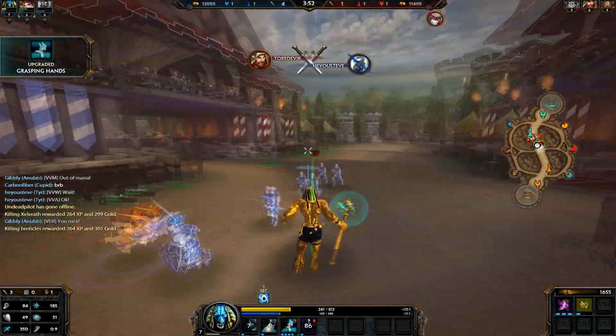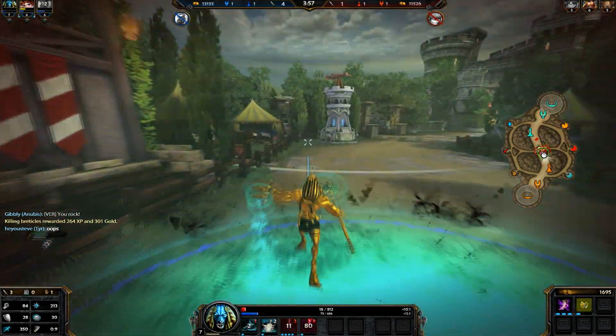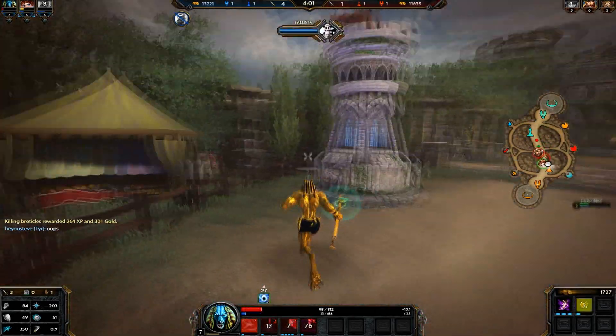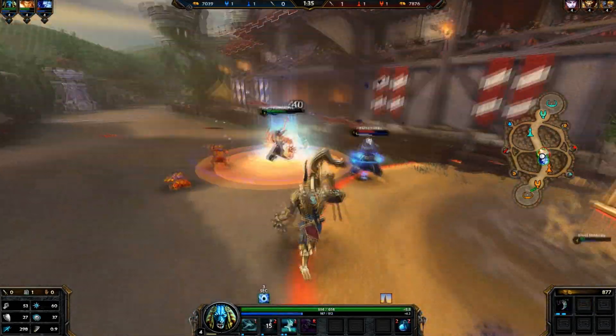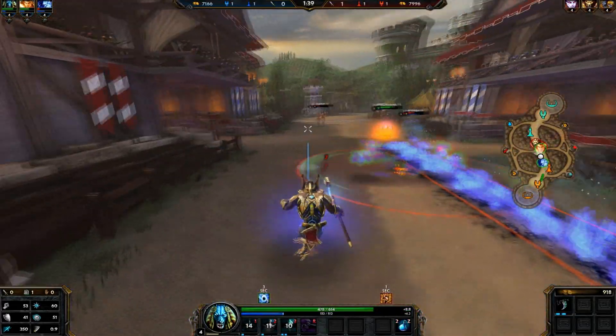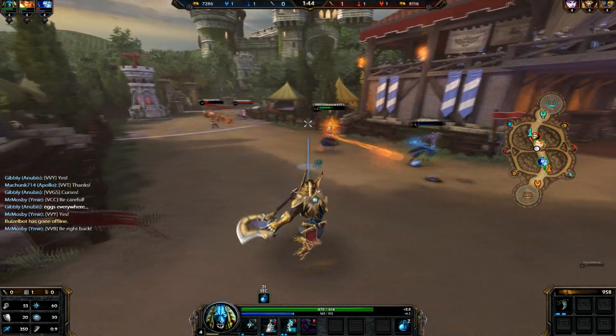Another role you'll find yourself needing to fill as Anubis in 3v3 is supporting. You have a stun — utilize it not only to get kills but to save yourself and allied members. To maximize damage on Anubis, you first want to focus on his third ability, Grasping Hands, leveling that first. Then his second ability, Mummify, and leveling his ultimate ability as often as you can.